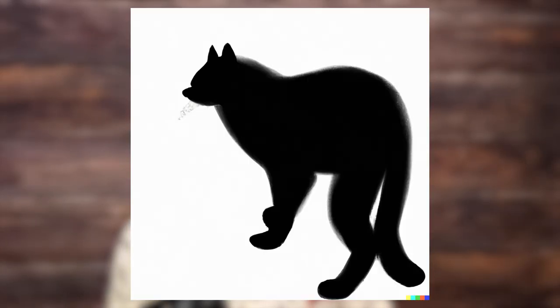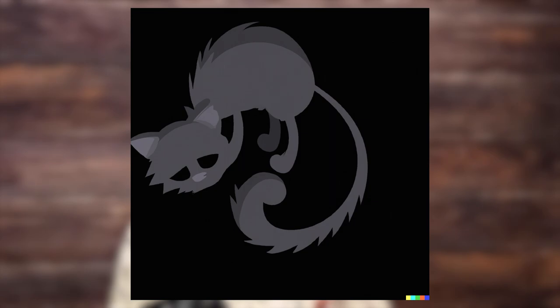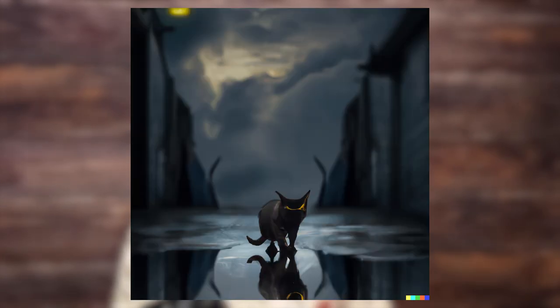The artwork for the Dusk Chaser, though, is basically Salem from Sabrina — he's just a black cat. Although this one's kind of cool.